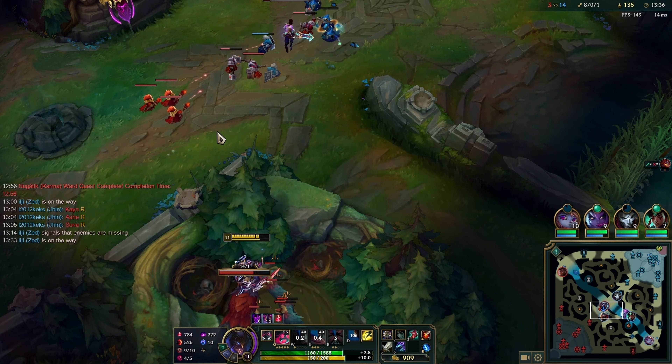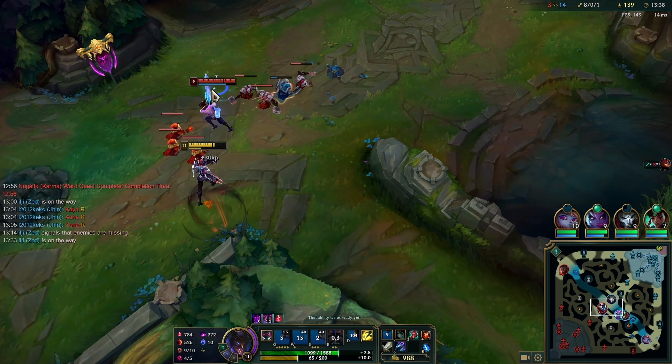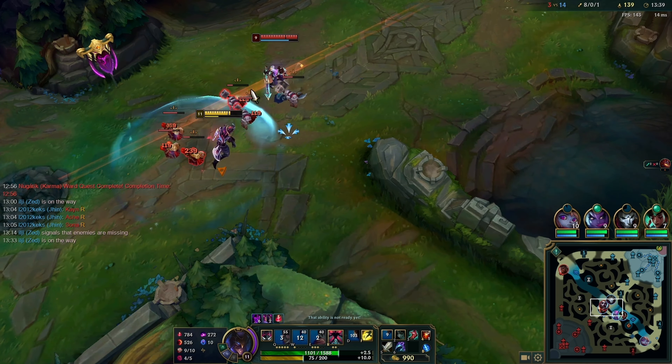I find the Wraiths first, so I want to take both the Wraiths and Ekko — so I do exactly that, jump over, ult him, people come by as well, and there we go.